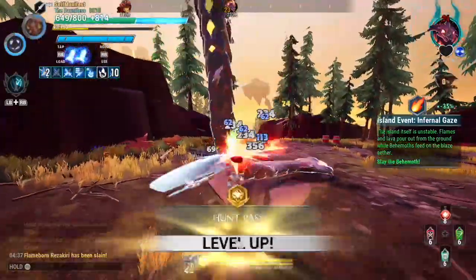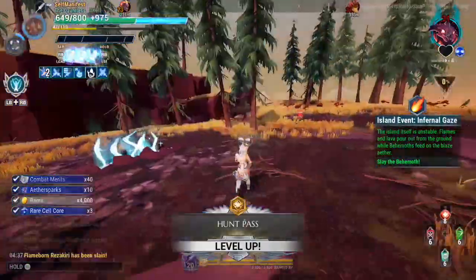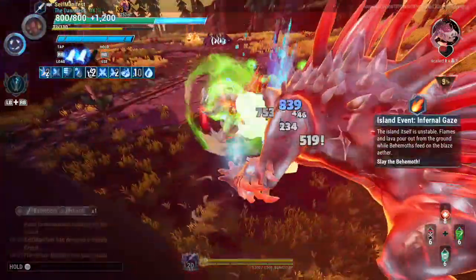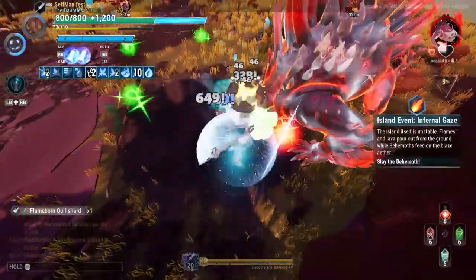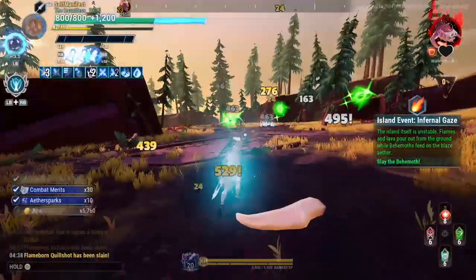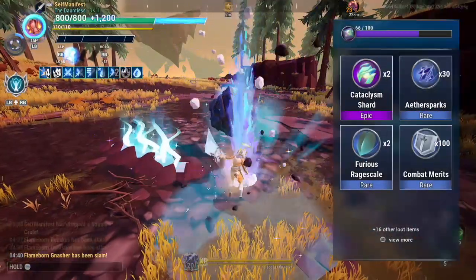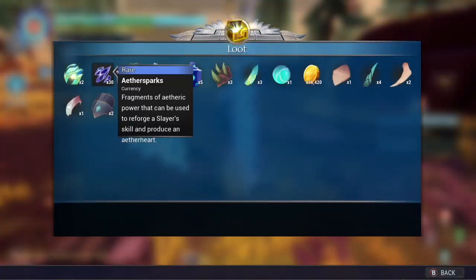It's best to do events on islands that are at a higher level compared to where you are, because the rewards for aether sparks scale with your level. Doing a higher island event will regularly give you more than going to islands lower or at your weapon level. For the most part, you will want to find events that are multi-round based, since they give more aether sparks compared to high alert events, which are only one round.